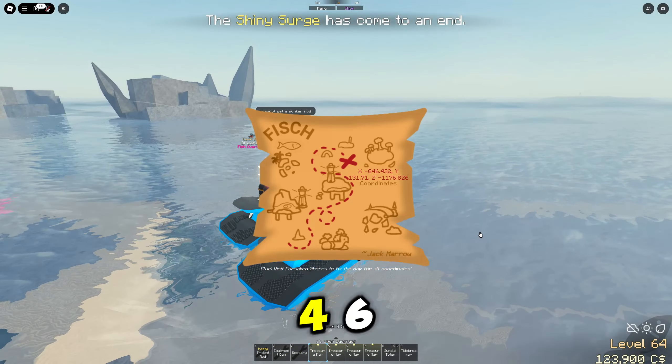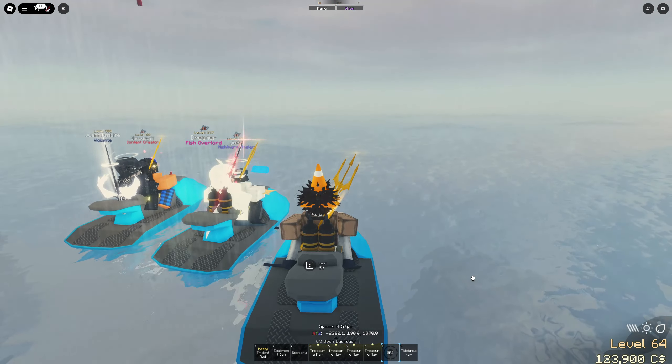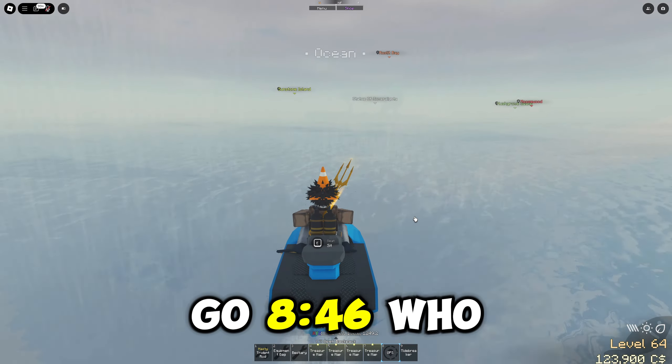All right, first map: negative 846. Wait, so yours is actually near mine? Yeah. All right, let's go. Get him, man. 846.